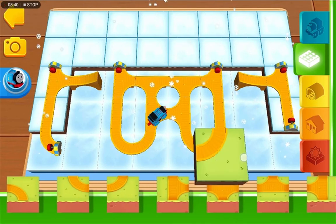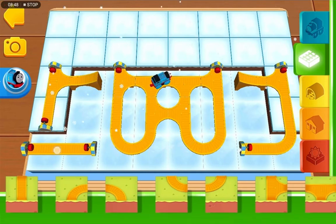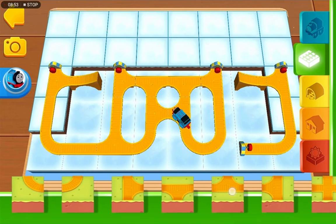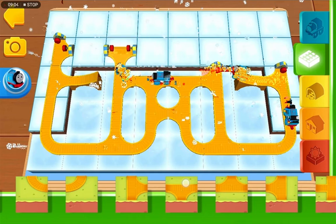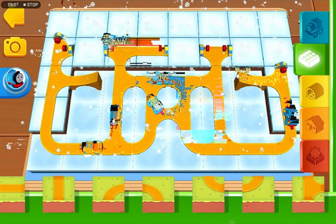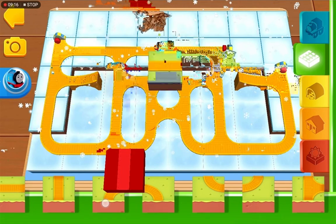Now let's add a curve one. Now let's add a straight - oopsie. Let's add a curve, there we go. What do you think guys, those trains look good? Okay, let's add this, another one right here. Now let's add some straight tracks - one here, and one there, and also one here and one over there.